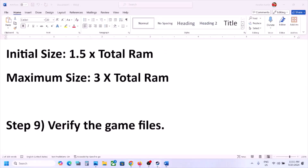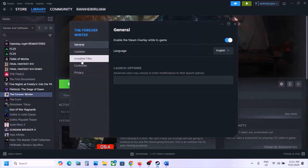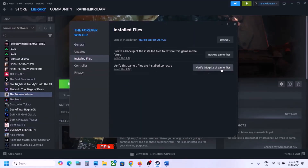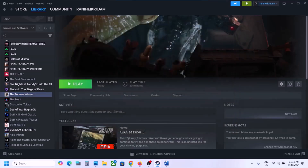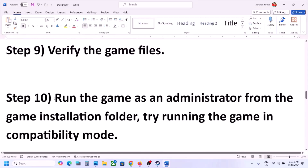The next step is to verify the game files. In Steam, right-click the game, select Properties, go to the Installed Files tab, and click on Verify Integrity of Game Files. Once the verification is 100% complete, launch the game and check.